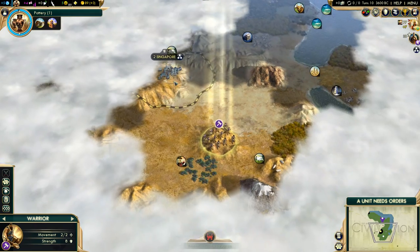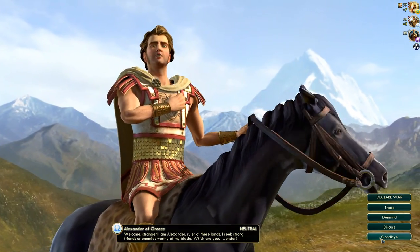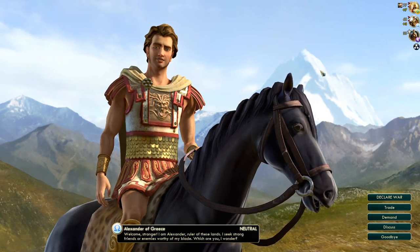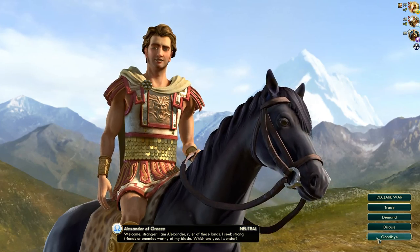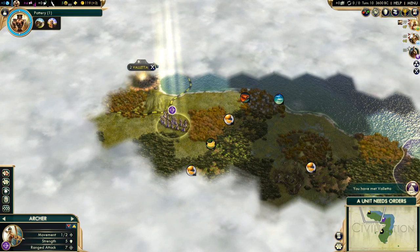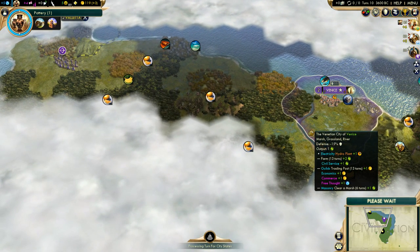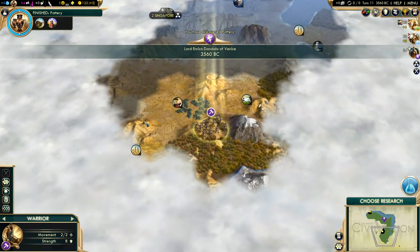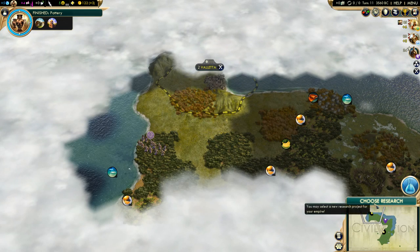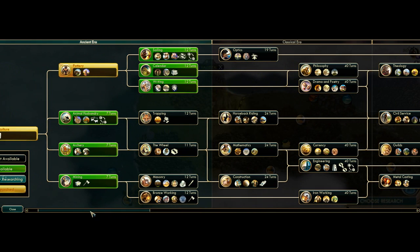I have a nice little internal trade route going on. Oh, we have Alexander! That means he's going to be competing for all the city-states with me. What a douchebag. Is that the Incan mountain right behind you? He's very aggressive, and so maybe this is going to be a difficult one. This might not be an easy game after all — considering I'm not going to go down Rationalism and we have Alexander nearby competing for all the city-states, this could actually be a tough game.